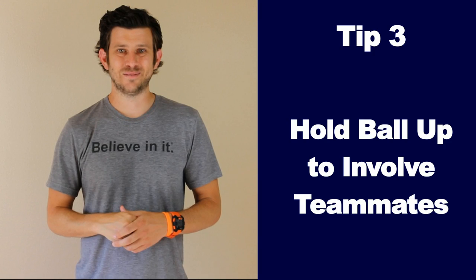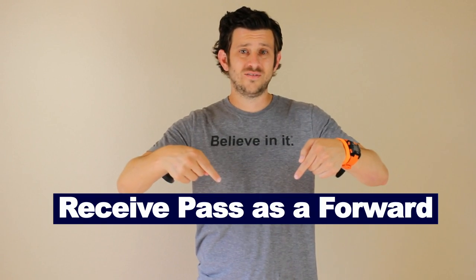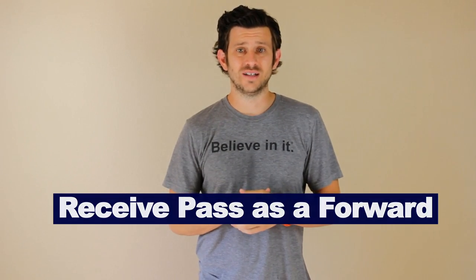Tip number 3: Hold the ball up to bring your teammates into the game. Typically, most forwards receive a pass, turn forward, and just start dribbling at the back line — it's them versus 4 defenders plus a goalie, with their midfield 30 yards behind. Great forwards recognize what is going on around them. Sometimes it's best to hold the ball up for a few seconds and shield the defender. This allows your midfield to catch up, and then you can lay off a pass and make a run.